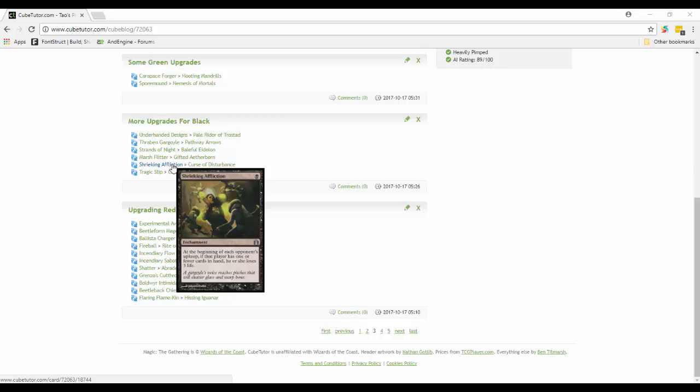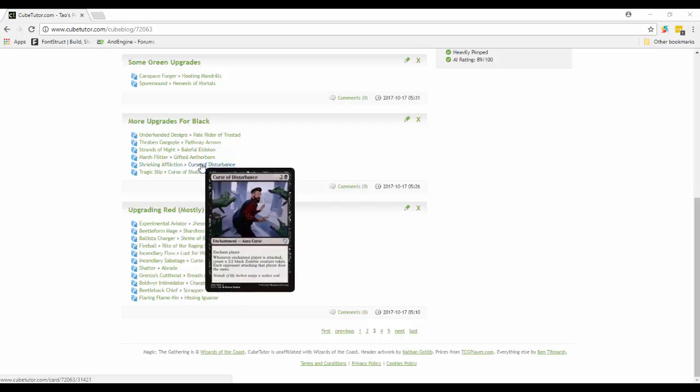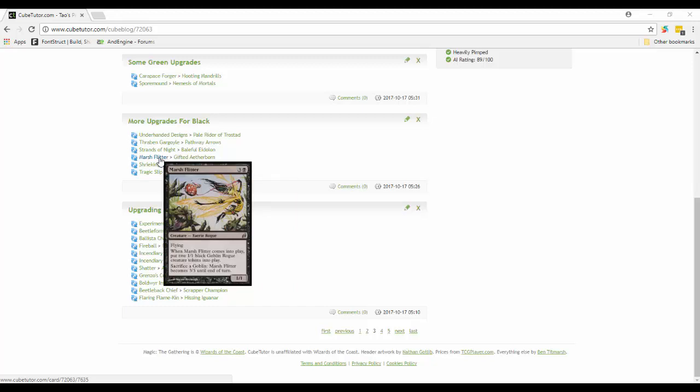Shrieking Affliction is out - it's probably too easily avoided since it's really hard for players to get empty-handed. Instead I put in Curse of Disturbance, which is basically the same as the other curse: whenever someone attacks that player, you get to create a 2/2 black zombie creature token, and the opponent that attacked that player does the same thing.